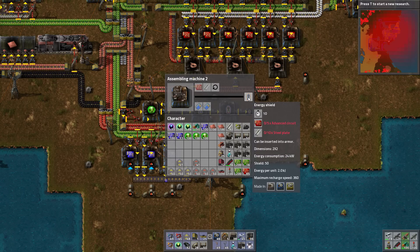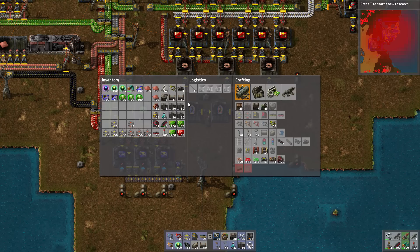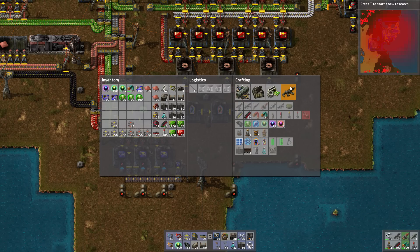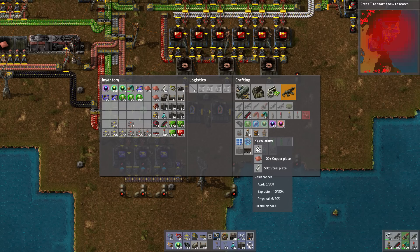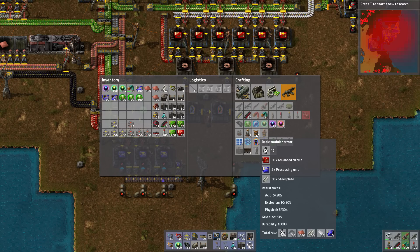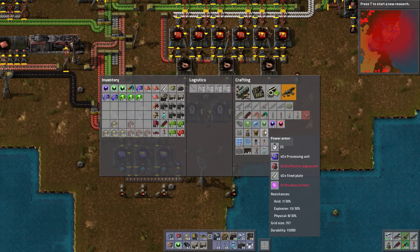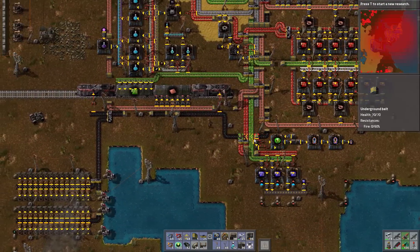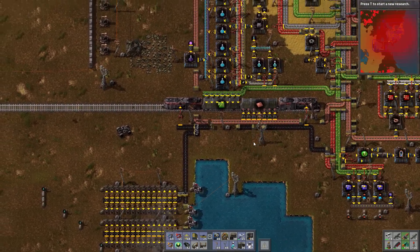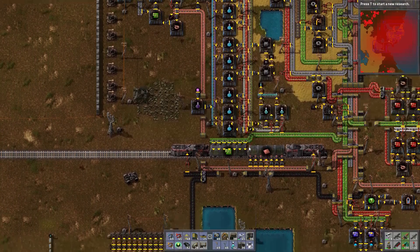Here I'm making energy shields because we're going to make power armor. Previously we had iron armor, then we moved to heavy armor, and I researched basic modular armor. We're going to skip right past that and go straight to the power armor, which takes 40 processing units, 20 electric engines, 40 steel plates, and 10 alien artifacts. Let's go get some artifacts. I might need some for other stuff, and I've got a ton here so let's take 250.